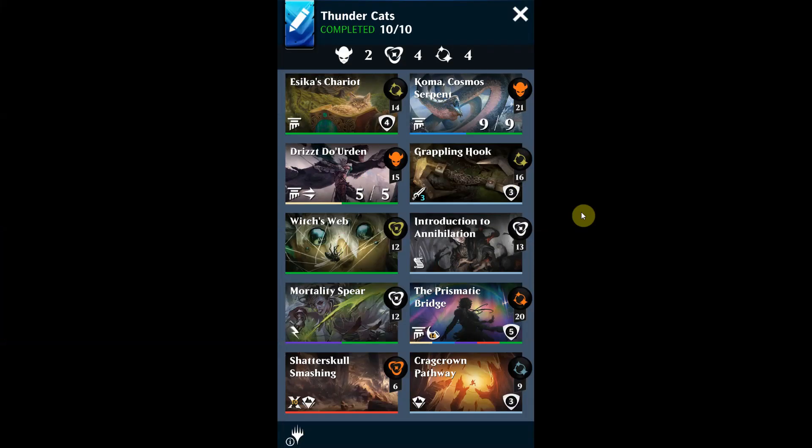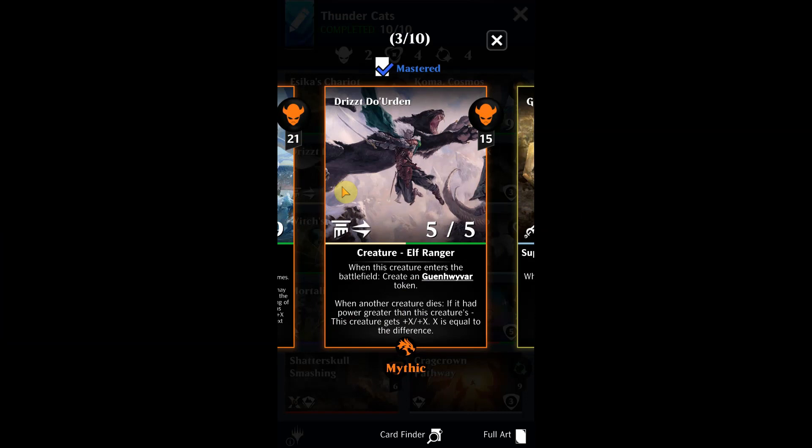Thanks for coming back to the channel. Today's deck is called Thundercats. You'll see the objective real quick. The first thing I have to show you is Rizit Dorden. This is a nice card — it's a bit of an older deck, but I'm guessing you guys already have a lot of these cards, so this is something you can definitely build.